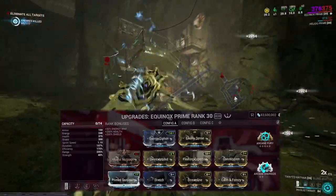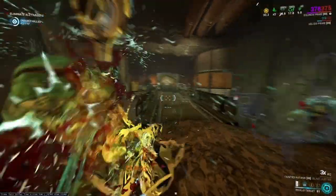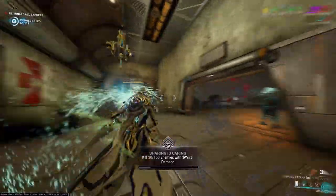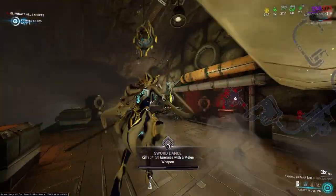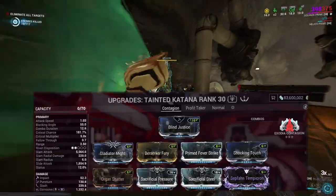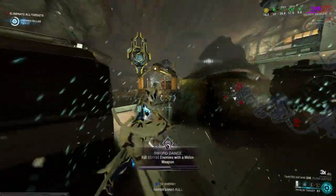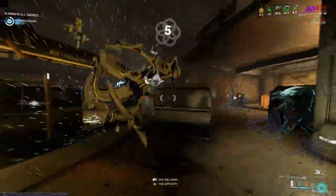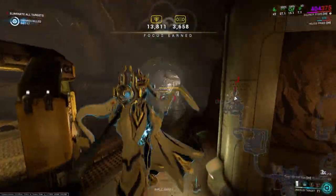This is the build that I personally use. Calm and Frenzy is an optional mod that does come in handy every now and then, but can be replaced for Augur Reach. As for weapons, a Zaw with Exodia Contagion would be the best as it can kill groups of enemies fast without waking them up. I personally use a Zaw with a Vargeet 2 Jai Link and a Plague Akwin Grip with this build. Even without a Riven, you can achieve over 100% crit chance. The Riven can be replaced with Molten Impact. If you don't have a Zaw, the Glaive Prime is a good alternative, but any melee with a base crit chance of 27% or higher will be able to achieve 100% crit chance with the Sacrificial Mods.